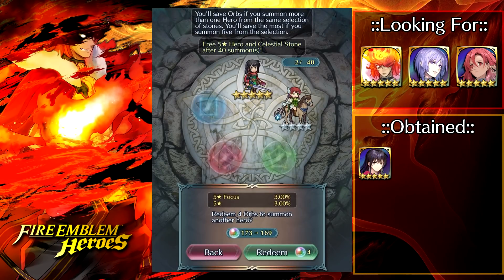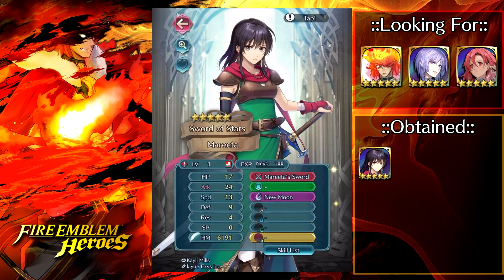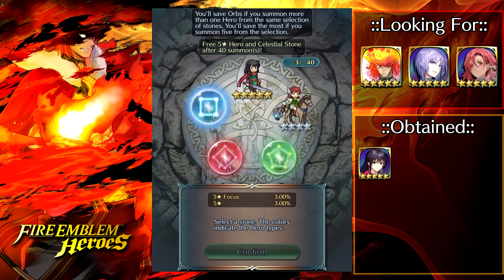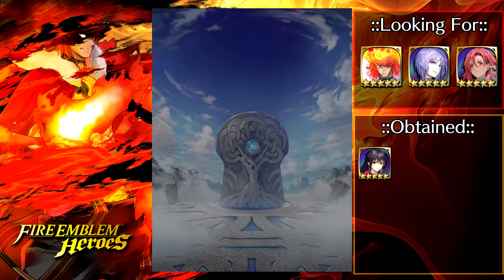We got our very first 5-star there — a plus speed Marita. That's basically as good as it gets. I'll go ahead and merge her into the other Marita that I have so I can just remove that minus attack bane.